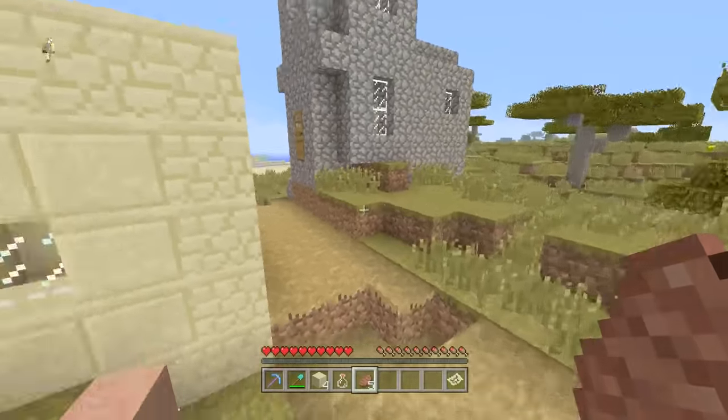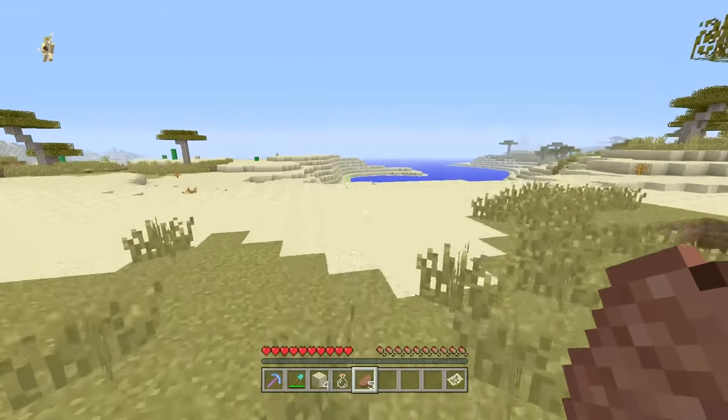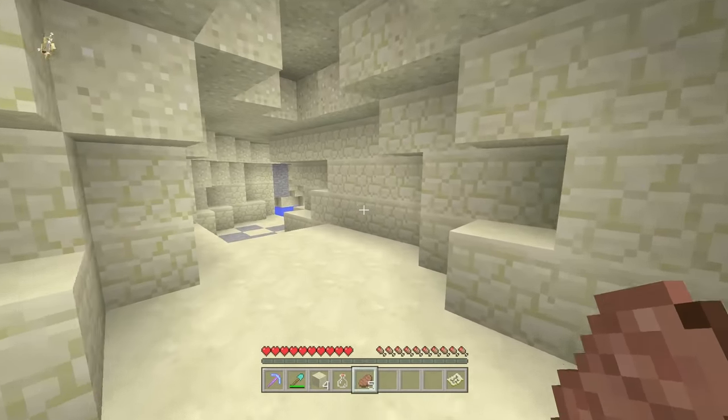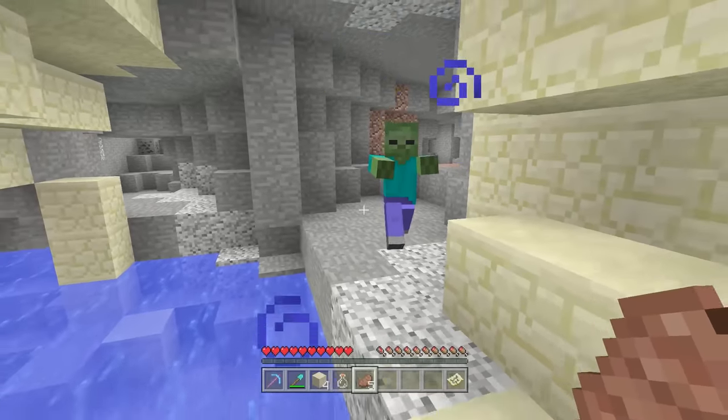I'll be showing this seed off later today if you want to check it out. Just look anywhere inside a desert or a swamp for a surface cave, and then check that out. You have a slightly above average chance — you have to check a lot of them — of randomly finding a fossil. I could just randomly find one at the end of this; it's something that could happen at any time.